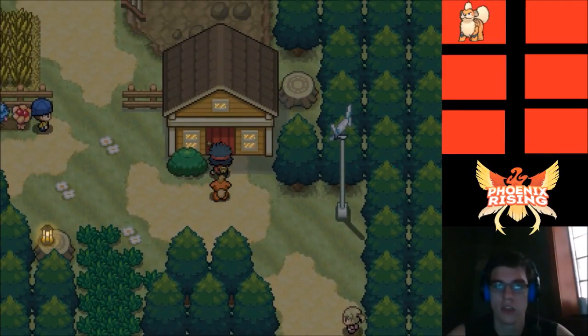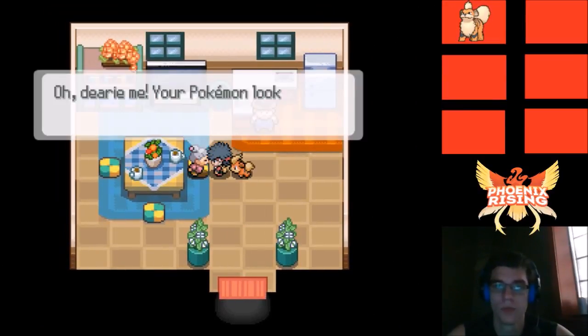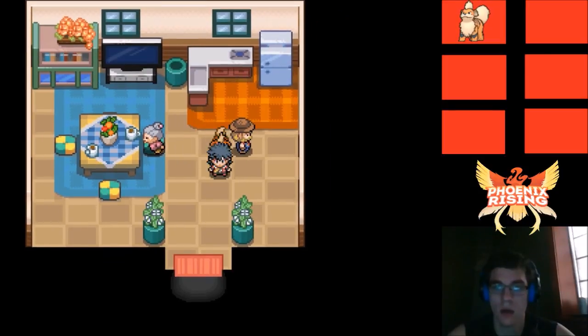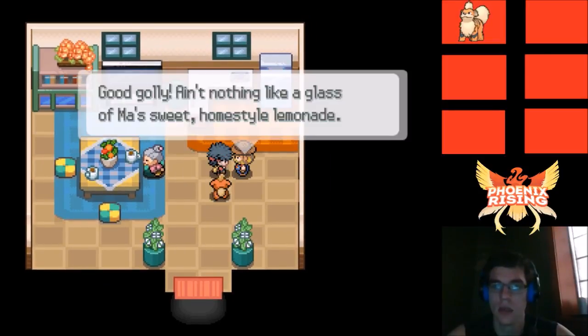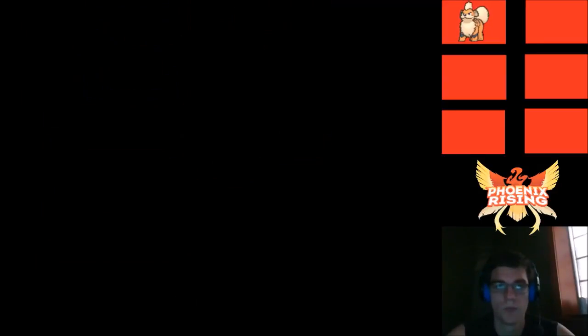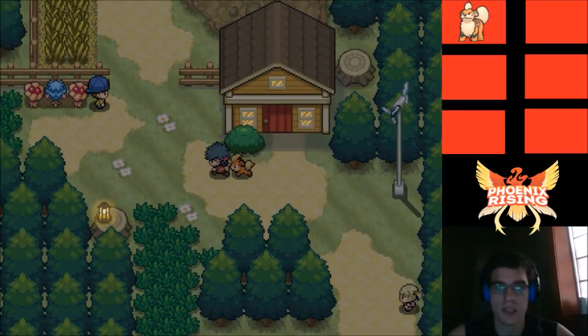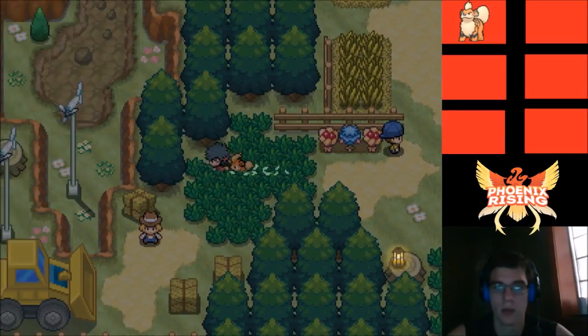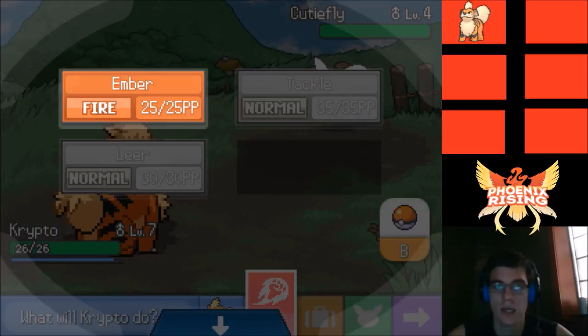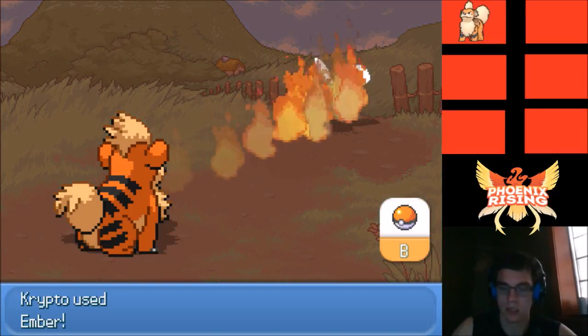Let's check out this house. A lady says our Pokémon look pooped and just heals them — that's awesome! Someone else offers mossy lemonade — no thanks, might cost me something. I think that kid's gonna want to battle. Let me see if we can find a Cutie Fly. I don't really care for Cutie Fly — I know I'm being picky, I should just catch something.